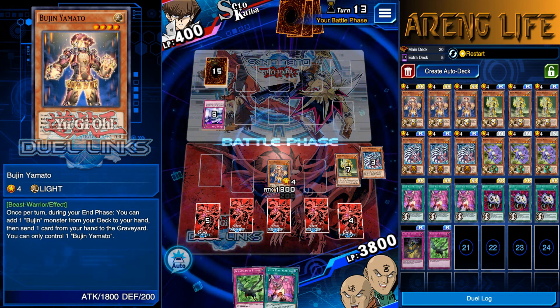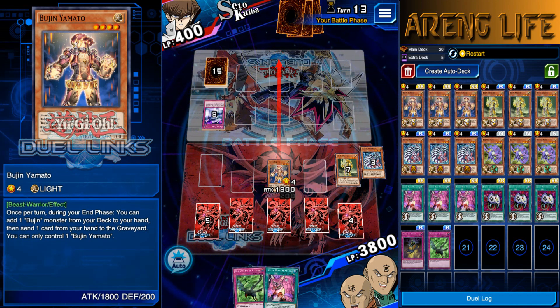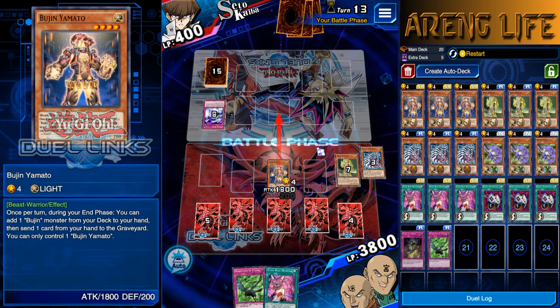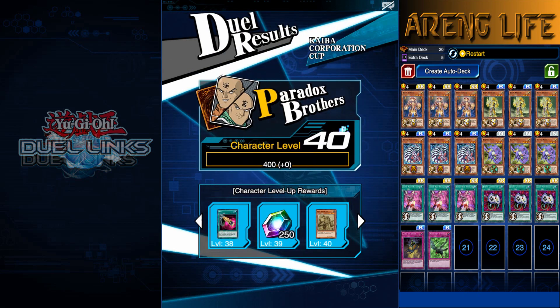Just see the duel to the end and get your rewards - you can be rewarded pretty greatly. I've gotten a loss with a character and still got a skill. We got a connection error - I'm pretty sure I still won. If I got a loss I'd be really mad. Yeah there we go - duel victory!